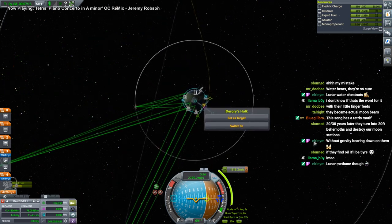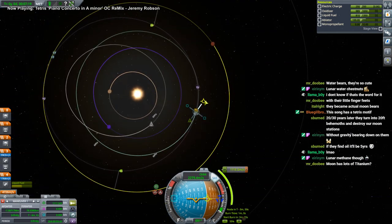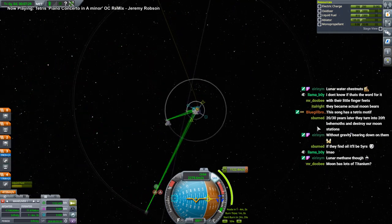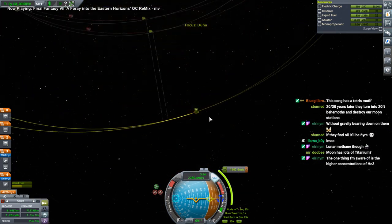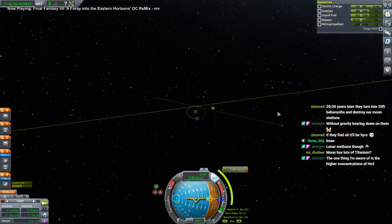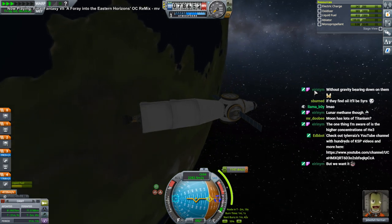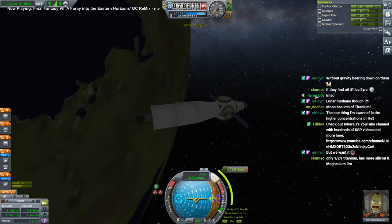Timing's a bit off because we don't have any alarm clock or anything — probably not exactly the right time to transfer over. Titanium? A lot more likely than oil, but I doubt it. It's not really high concentrations of helium-3 and we don't really need it. We'll correct that on the mid-course adjustment. We don't need helium-3 yet. It might have higher concentrations but it might actually still be easier to synthesize it. Half percent titanium? That's still not bad.